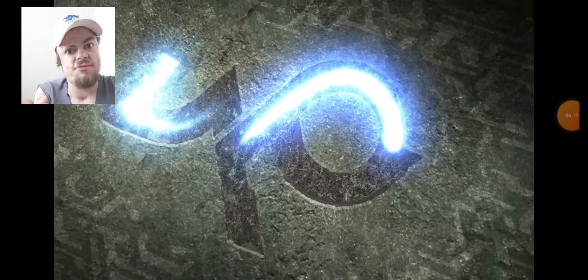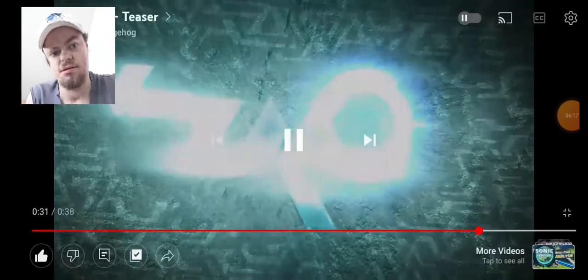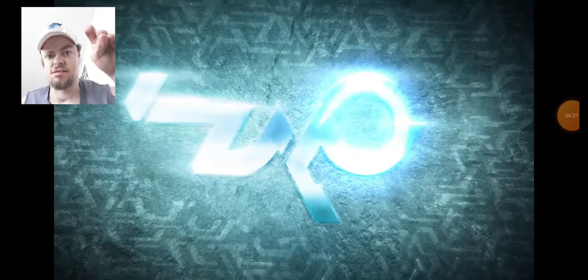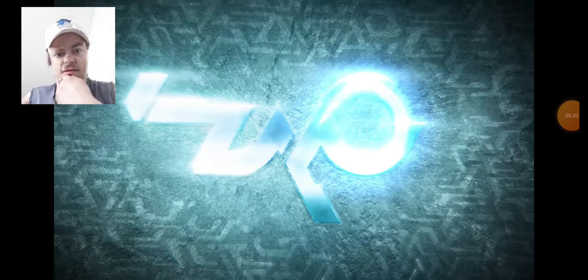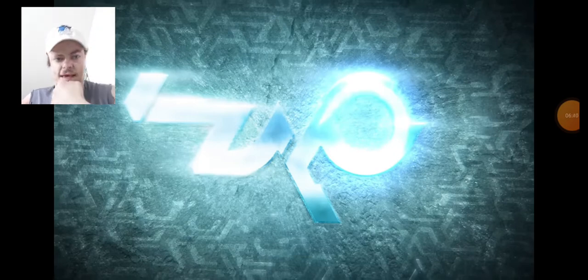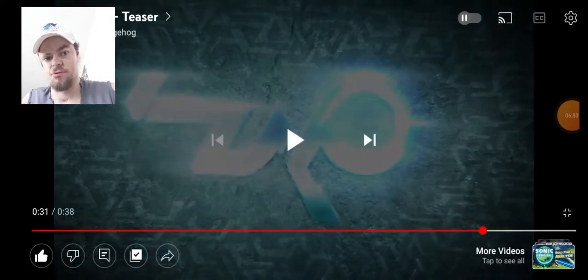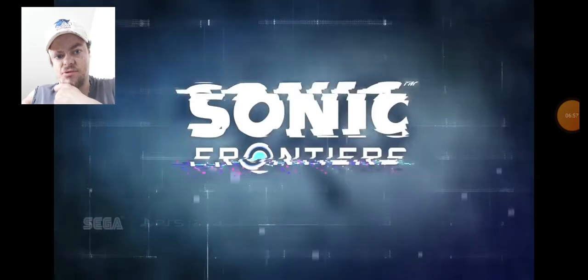We still have no explanation for what this symbol even means. Some people say it says 'zap' and some people say it says 'up.' I can see it both ways — the Z curls up into the A, and the big thing on the right is the P. But it can also read as 'up' depending on how you look at it. I don't know if it says 'zap' or 'up,' I don't even know what it's supposed to represent. All I know is it looks really cool. We'll probably get an explanation when we get closer to the game's release.